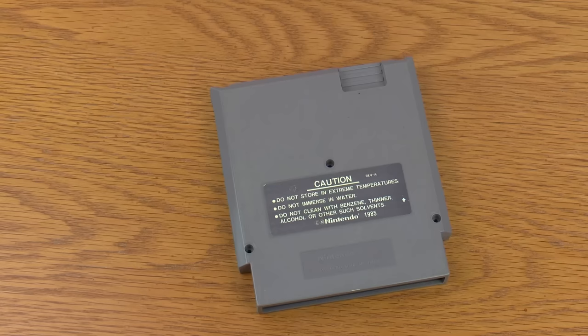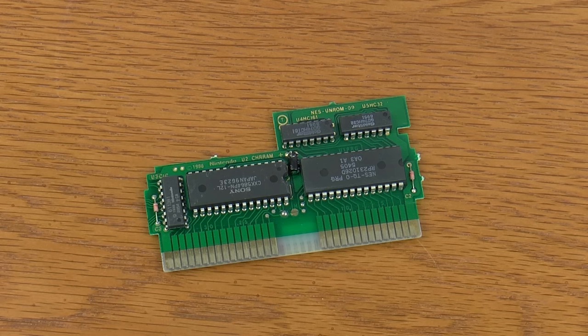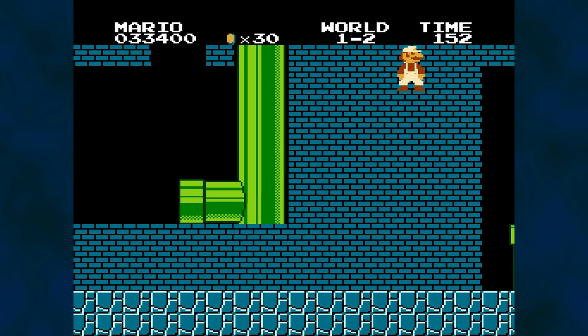But for some systems, patching games that were already in a consumer's hands was not possible. A game released on cartridge had its data written to a mask ROM with no way to update the software. Games had newer revisions that appeared during their time at retail, but these changes happened behind the scenes, and most consumers were unaware unless they noticed something different between their copy and a friend's. If the game had a known bug that was never addressed, that is how history will remember it.